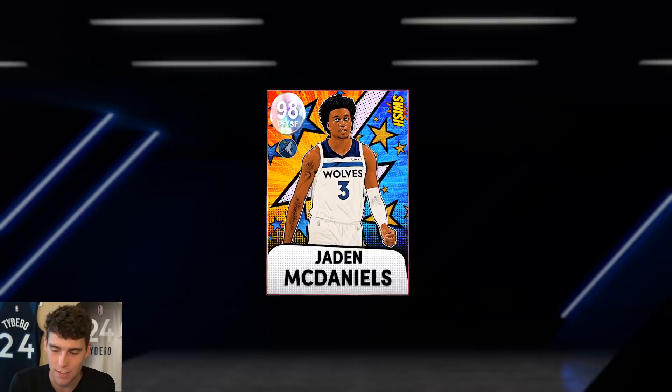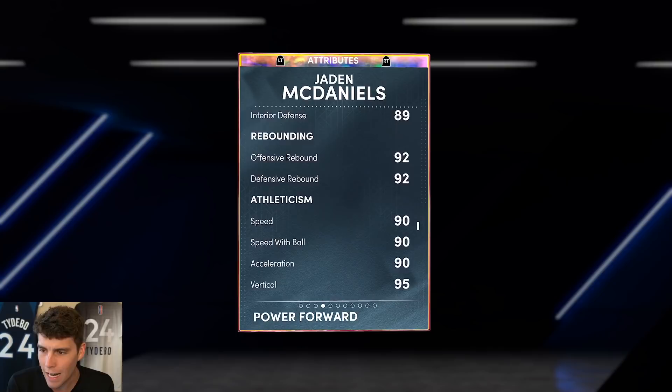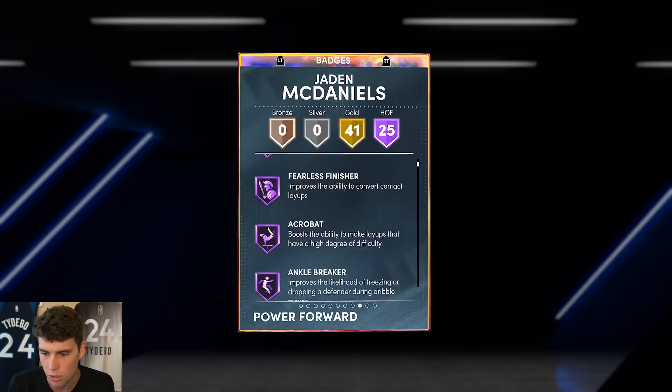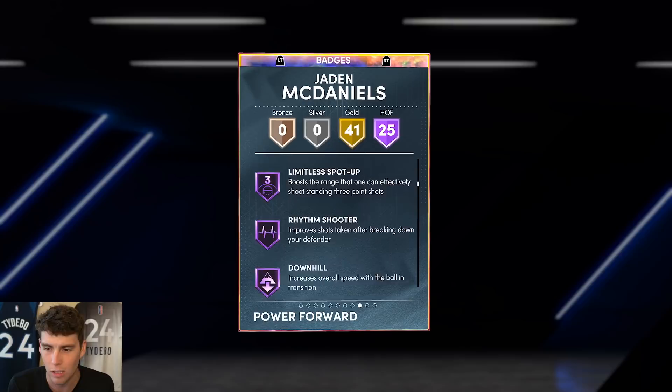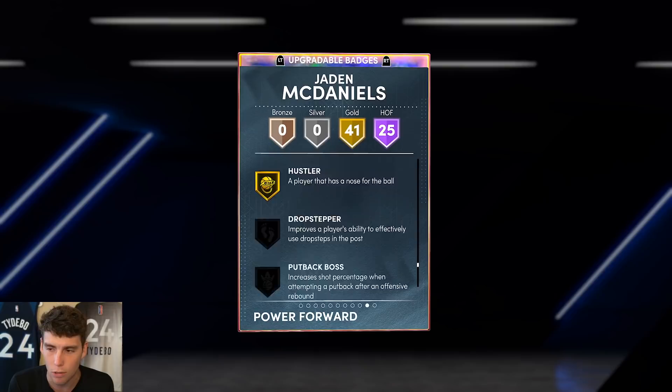You guys know I'm a massive Timberwolves fan and I'm excited to use this card. Jaden's 6'9", 185 pounds: 93 three-ball, 95 driving, 90 ball handle, 87 block, 88 steal, 89 perimeter, 89 interior, 92 offensive and defensive rebounding, speed at 90, lateral quickness at 88. Tendency-wise, 95s across the board. He's got 25 Hall of Famers — can't stop, corner specialist, ankle breaker, rim clamps, interceptor, intimidator, poster, rebound, limitless range, handles for days, quick first step, Bucks with sniper, menace — as well as 41 gold badges, which is absolutely absurd.